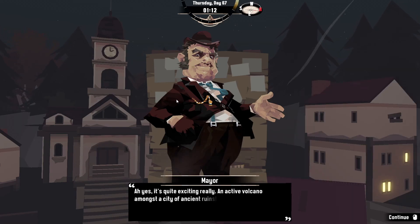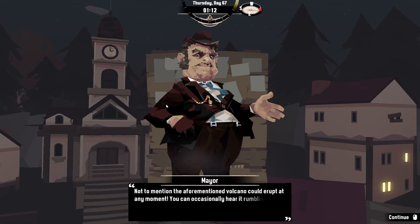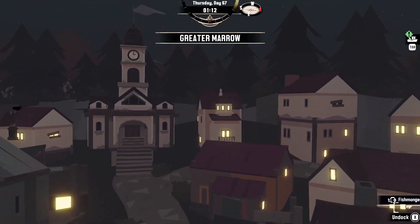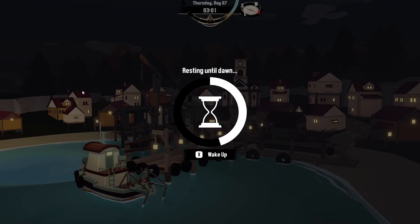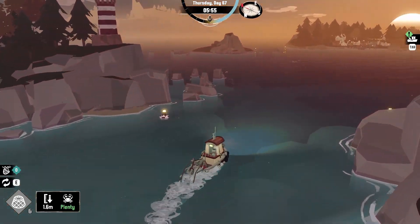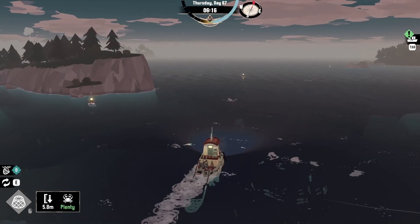Oh yeah, it's quite exciting — an active volcano amongst a city of ancient ruins. I must caution against sailing there, however; the ruins lie low in the water and would surely tear through your hull, not to mention the volcano could erupt at any moment — you can occasionally hear it rumbling from here. Is there another area I would like to discuss? Yeah, that wasn't really that helpful. So we must head this way, and then to the right.